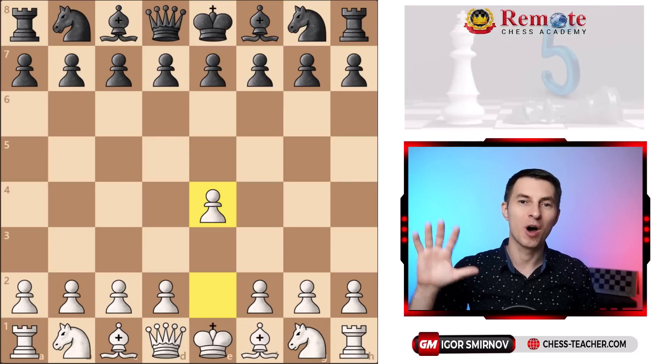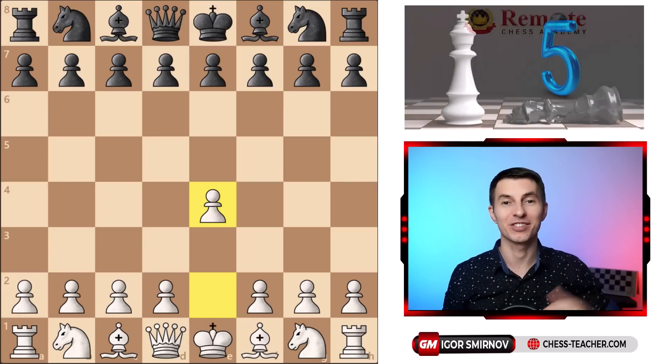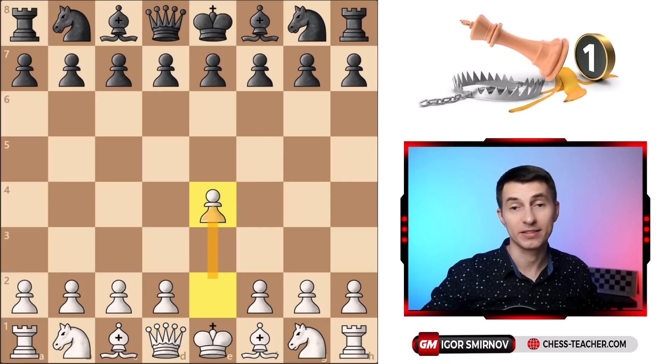What's up, today we're gonna go over the top 5 deadliest opening traps for Bullet — one minute games. We're gonna talk about the first king's pawn move, pawn e4, as it's the most popular.